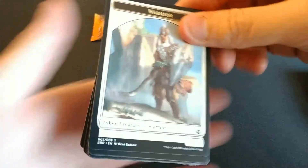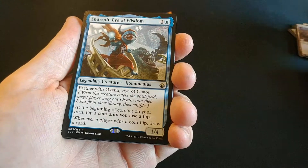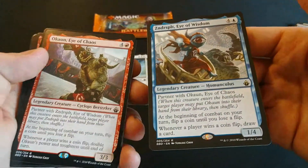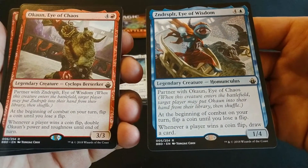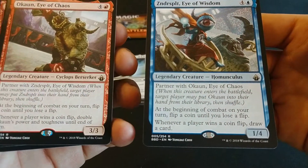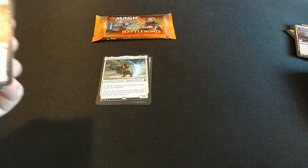Still no mythic. I think this is the pack. Rare, rare — it's a partner. These partners are not very good. Okaun, Eye of Chaos. And I don't even know how you begin to pronounce that — Zndrsplt, Eye of Wisdom. They're partners. You can read that here, I'll put it up if you'd like. They're not that great. Good old Shock.